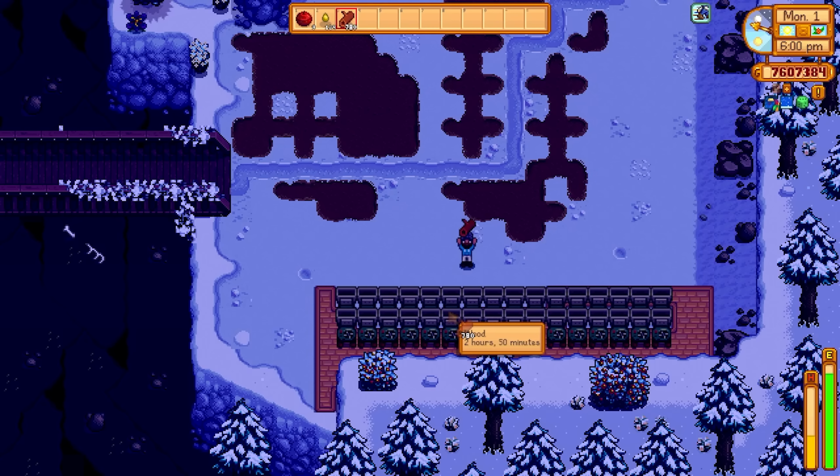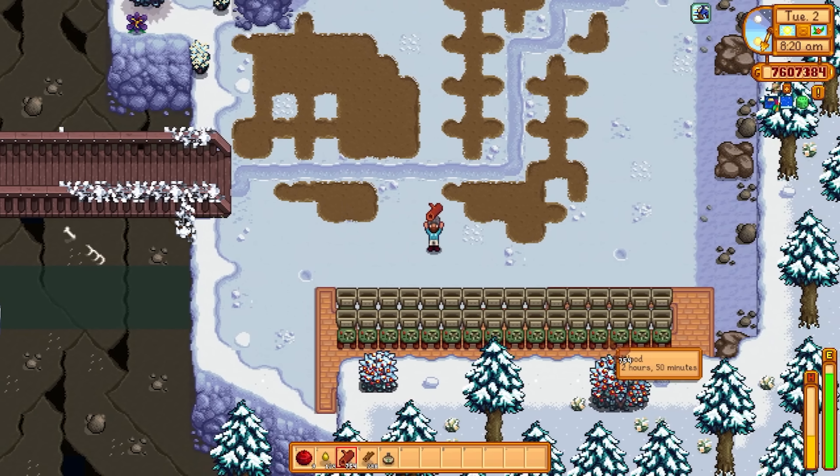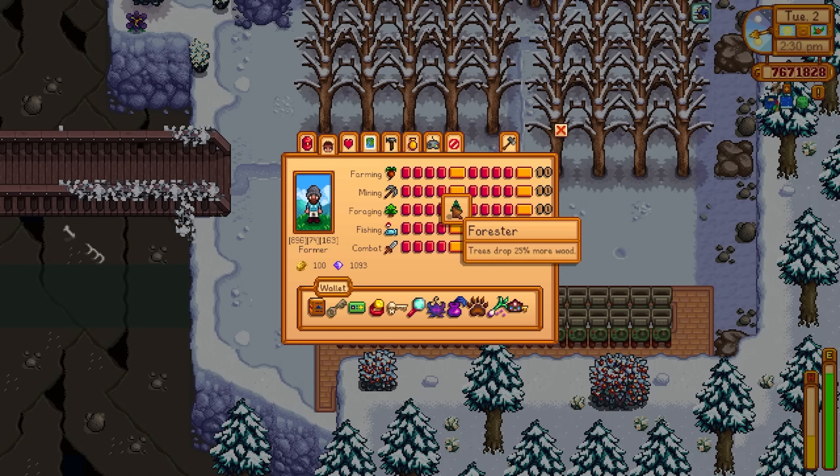Wood chippers only cost 1000 gold and you can get them as early as winter year one — Robin will start selling you these. But also I didn't get back any mahogany seeds, which means I can't replicate the forest that I just blew down. I would have to go elsewhere with my axe to accumulate mahogany seeds again. It's also worth noting that a wood chipper will give you between 5 and 10 wood, but there's a 2% chance it will give you between 15 and 20 wood.